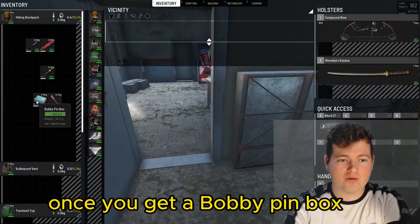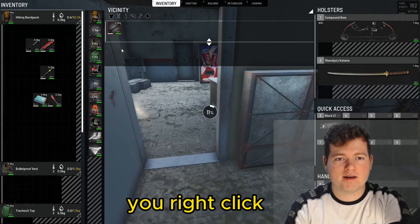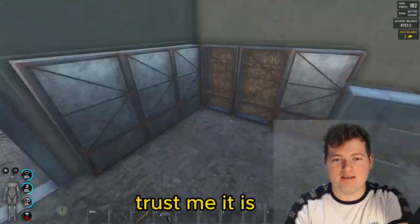So with that in mind, once you get a bobby pin box — which is the most common — you just take it out and you have this bobby pin here. You right-click and click 'craft lockpick.' That will give you the most improvised lockpick you can get, which is enough. Trust me, it is enough.